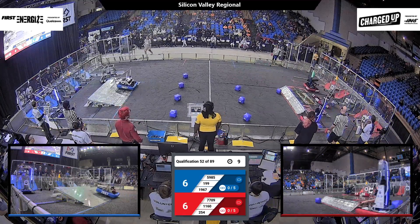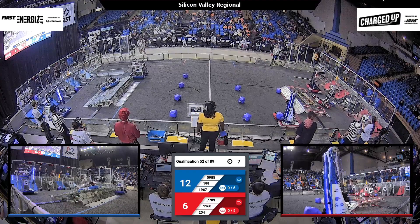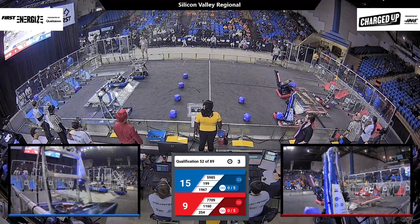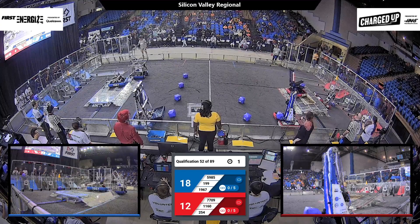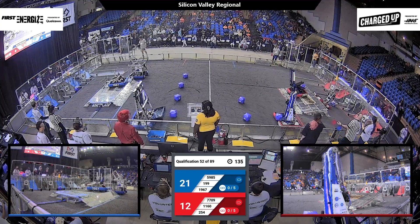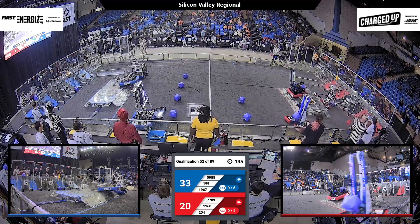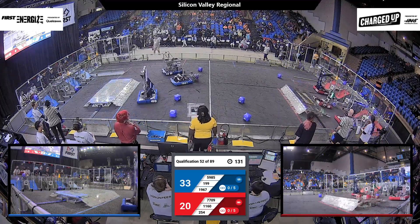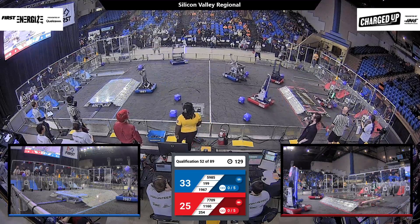7709 gets a cube that doesn't quite go to the hybrid node. 1160 also doesn't have a cube that quite leaves. 1967 is going for the engage — they get it this time. And 284 is trying to get it, but their partner 7709 is holding up the charge station in the wrong way. It's going to lose a couple points for the Red Alliance, but they're still in this game just fine.